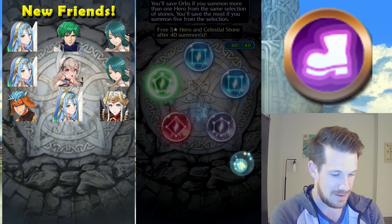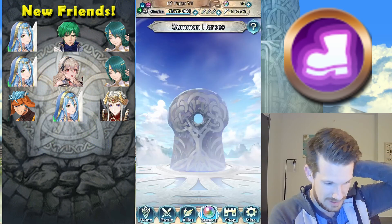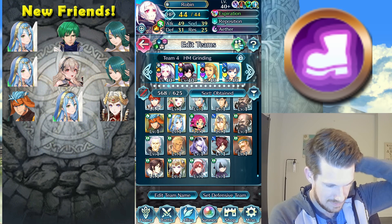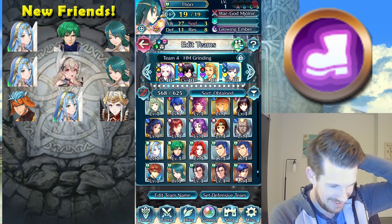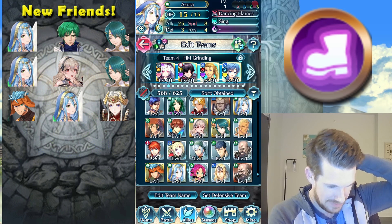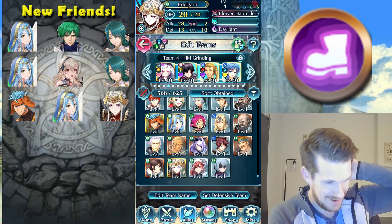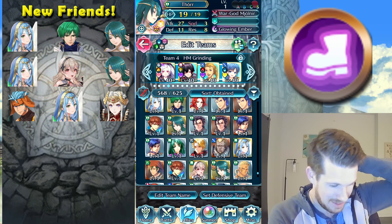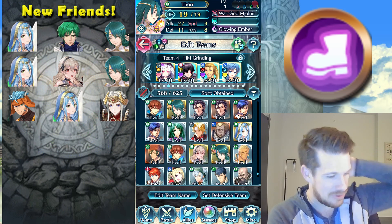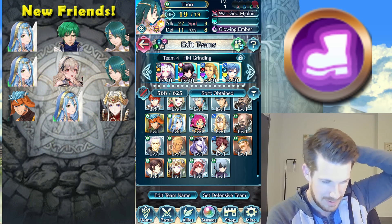Okay, here we go — last green orb. Is it him? Is it the boy? No, it's Baruka. Let me see how many I've got. So I've got two Thors and three Hatari Azuras. And a Corrin and a Brave Edelgard. I think I probably spark for that one copy of Byleth. Maybe — hmm. It's really tempting to take the Thor.